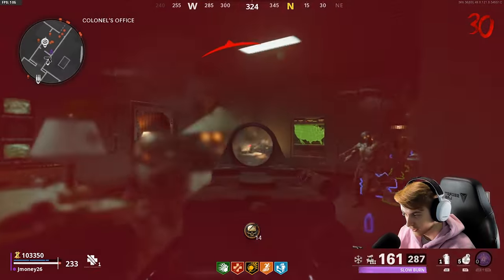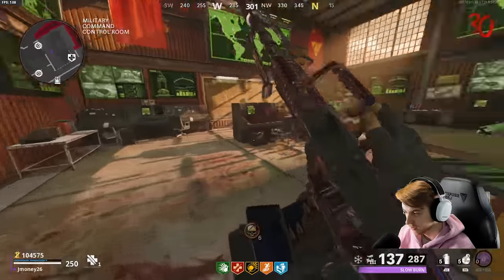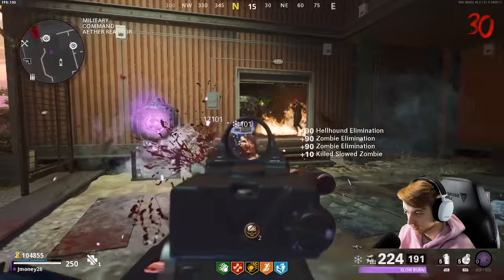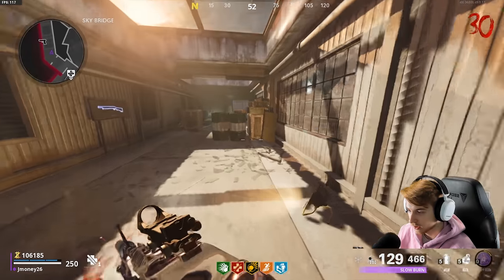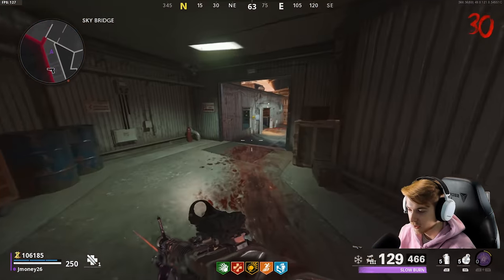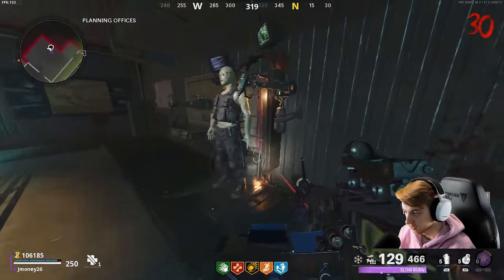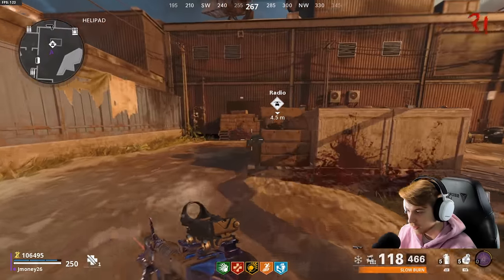We finally got gold on this thing! I probably didn't need to hop out — I thought the round was close to over and it's not. Let me clear these guys out, get this thing to Legendary, kill this last zombie, exfil as fast as possible, and get out of here with our gold. Oh, we have an exfil opportunity — don't mind if I do!